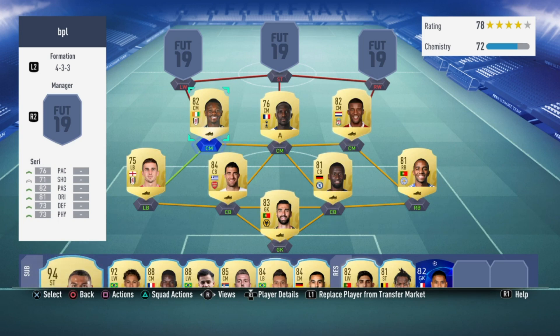For Seri, it's like Wijnaldum — all stats are above 70: 76 pace, 71 shooting, 82 passing, 81 dribbling, 73 defending and 73 physical.